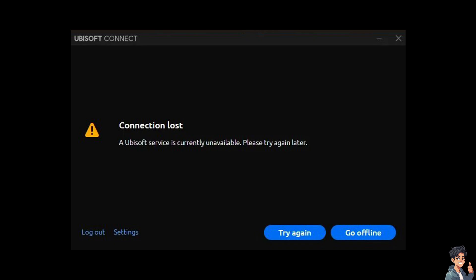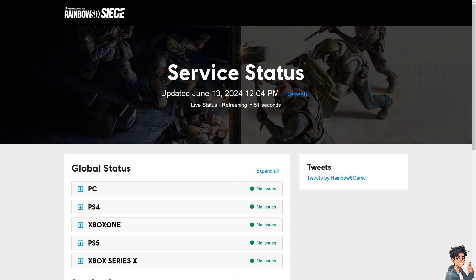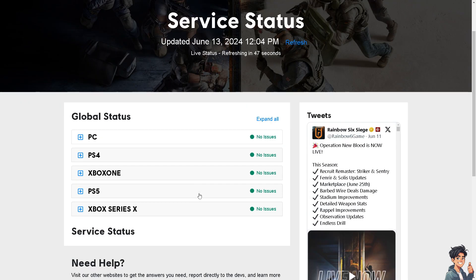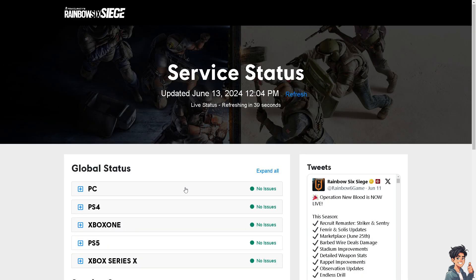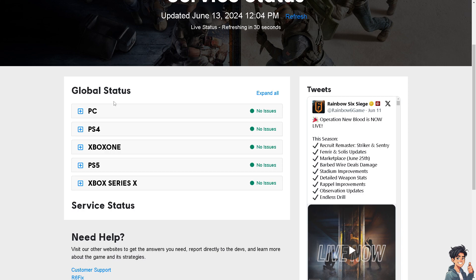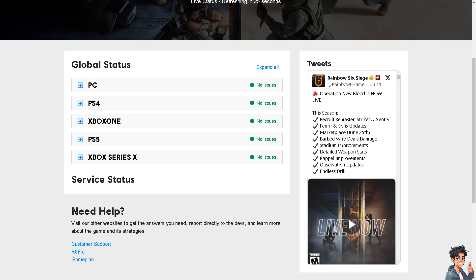The first thing you need to do is check the Ubisoft server status, because sometimes connection issues are due to problems on Ubisoft's end. Check Ubisoft's official website or social media channels for any announcements about server maintenance or outages. As you can see, it's updated and there are no issues right now for PC, PS4, Xbox One, PS5, and Xbox Series X. Server status is good to go.